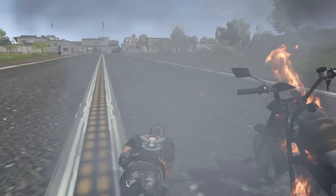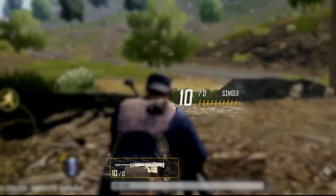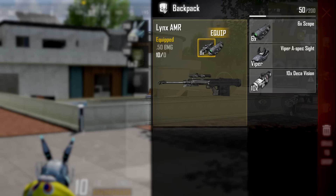It deals additional damage to vehicles and also has the ability to penetrate vehicles to inflict damage on your enemies. The weapon will come only with 10 bullets and extra ammunition cannot be acquired from the field nor the drone store. Lynx AMR can equip only scopes and no other attachments.